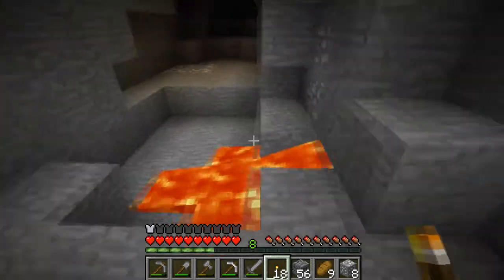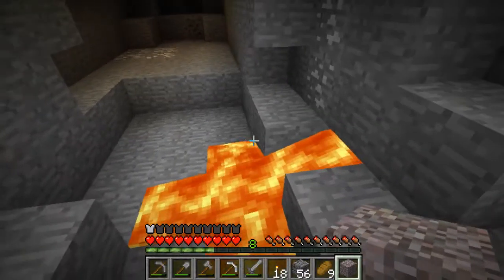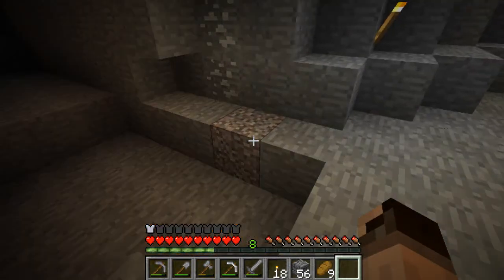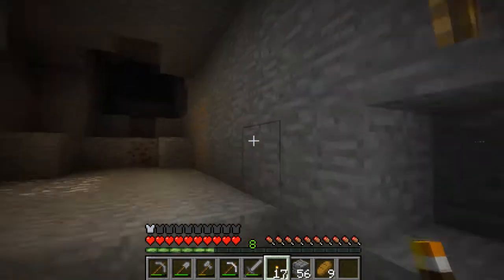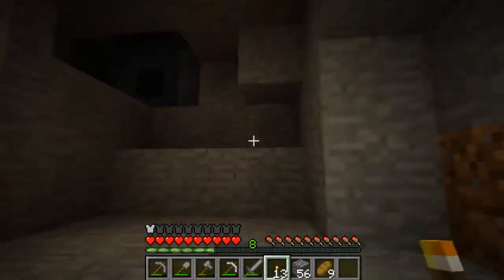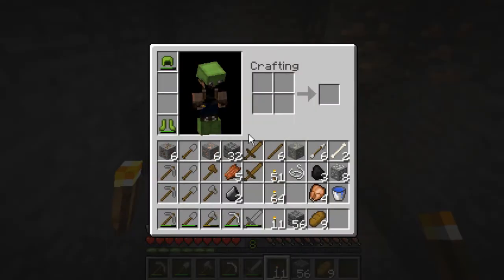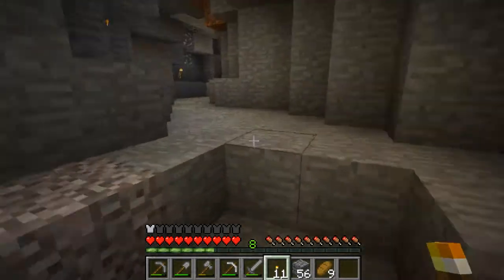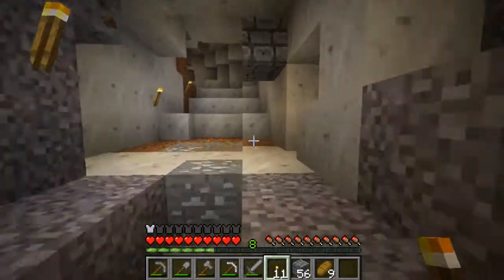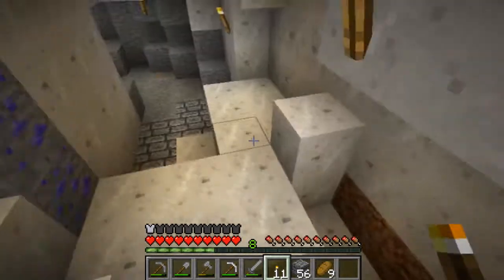As you can see there are a lot of ores — this is from Forestry, a lot of ores from Red Power and Industrial Craft. I don't have any ladders on me, which would have been nice. I do have some armor on me — crocodile armor. I think it's somewhere around the leather level resistance, so it's not very efficient but it's quite nice to have.